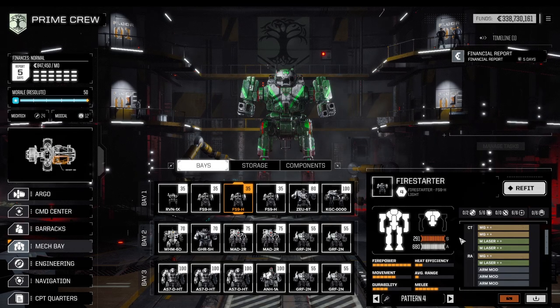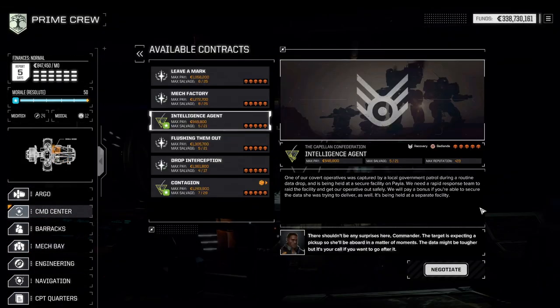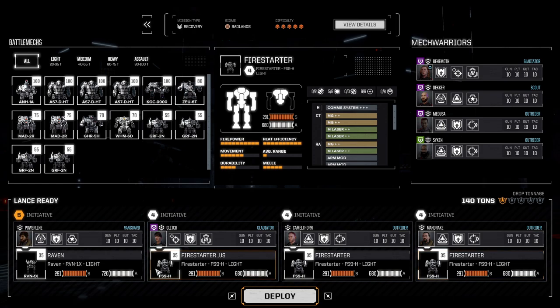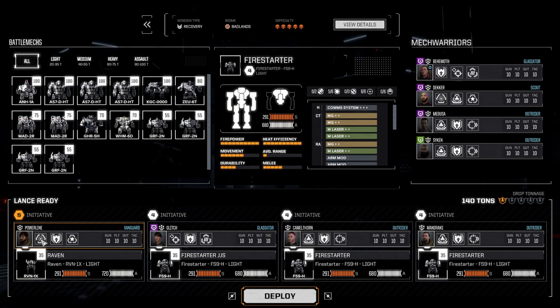Let's jump into a mission and see how the three Fire Starters and the Raven handle a five-skull mission. To show the mechs in the most hostile environment, we're going into a battle scenario with a straight-up recovery on a five-skull mission. The team has a couple of ace pilots, a jump jet multi-targeting pilot with coolant vent for the potentially hottest mech, and a Raven with sensor lock and higher initiative — five initiative, four across the board.